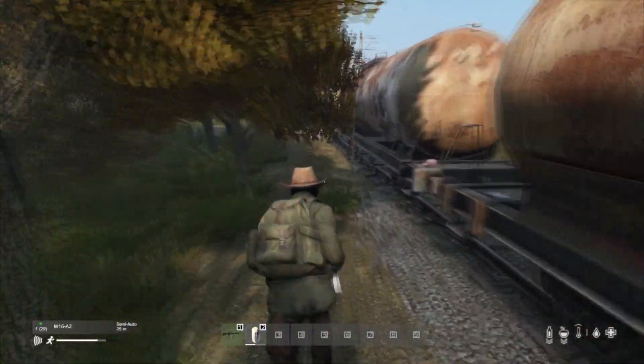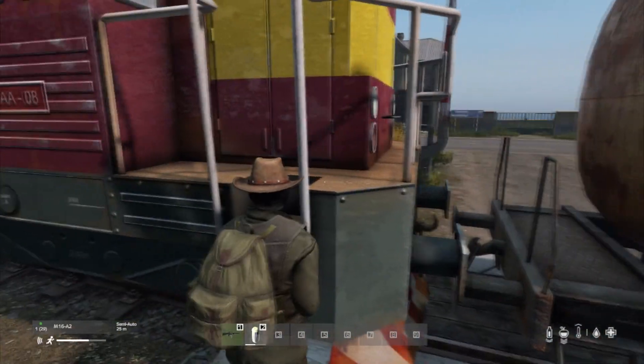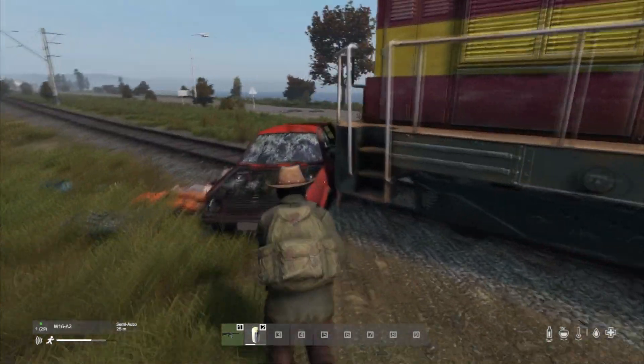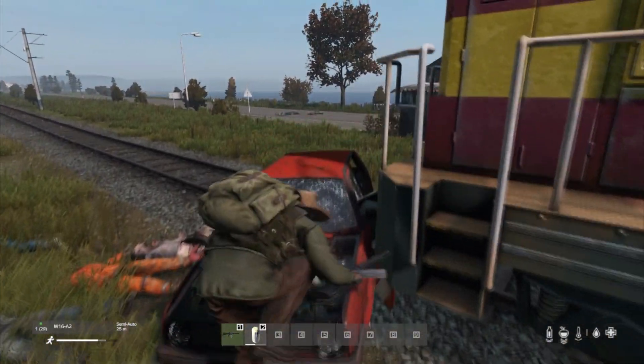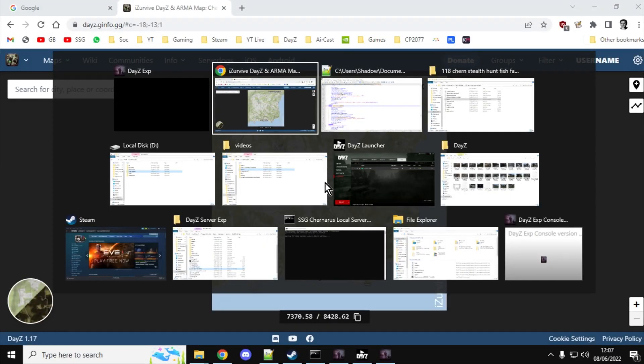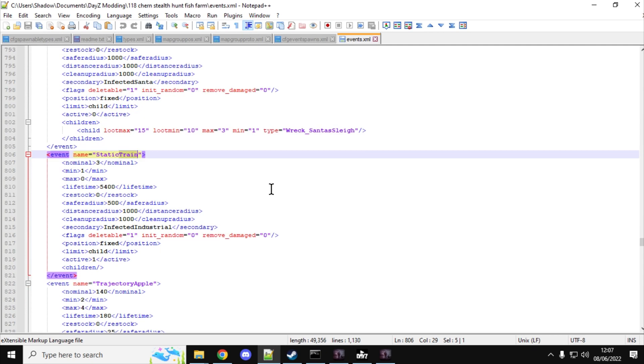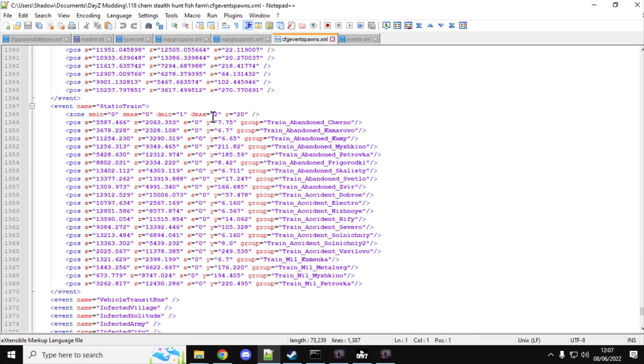So where will they spawn? Let me just put my character somewhere safe so a zombie doesn't come along. Let's have a look at the files first. This is the event.xml. There's not many of these going to be spawning in - static train. I'm not quite sure how this works because we've got a nominal of three, but when we look at the events spawned it has a dynamic max of two. So there's probably only going to be two or three of these spawning around the map.